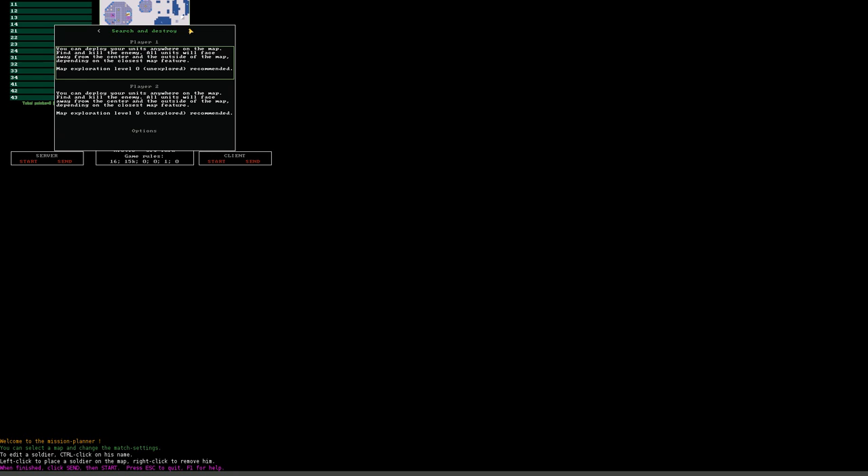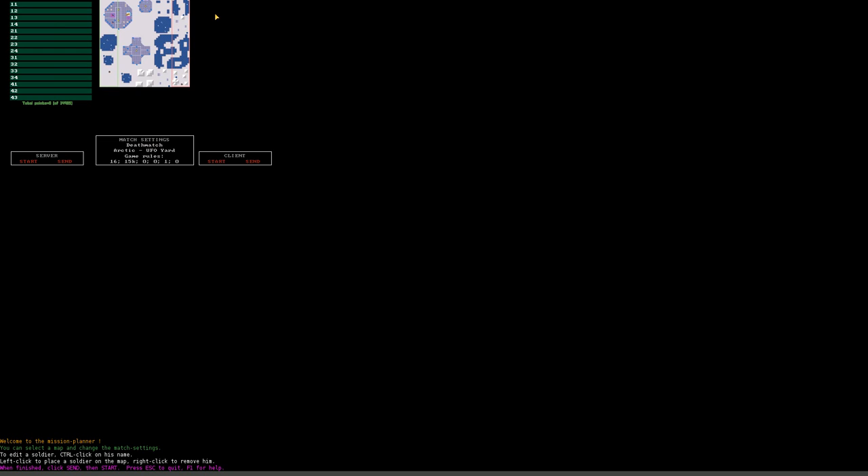Then there is search and destroy mode, which is pretty much like deathmatch, just with random starting points. You can choose your own starting position anywhere on the map, but you do not know where your opponent is starting. This can be quite surprising — in the first round you might enter a room where the enemy already is, or even start right next to enemy units. That's all about the game modes.